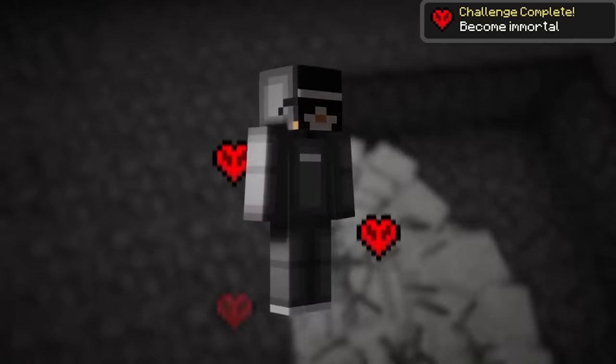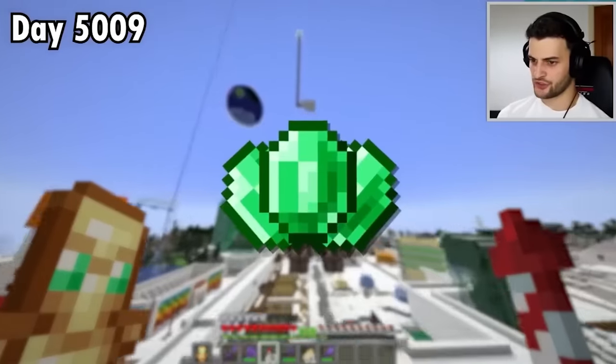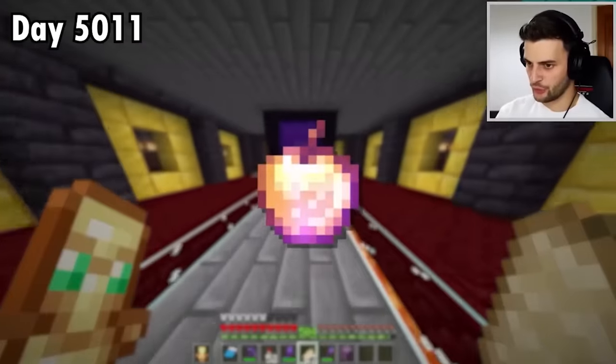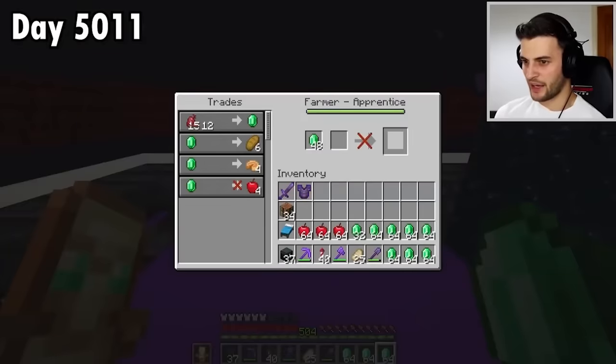I'm going to become immortal in hardcore by getting infinite hearts. Step one, I need emeralds. These can be obtained at the raid farm. That's enough of those. Now for step two, get some apples. The best place for them is the void trader. This guy sells them and I buy them.